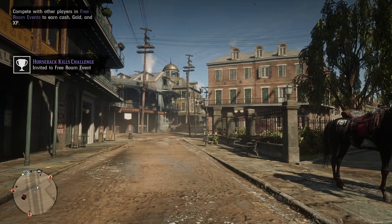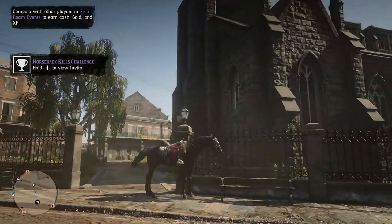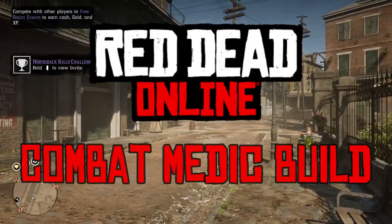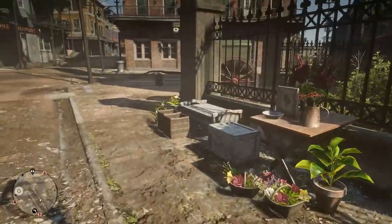Hello everyone and welcome back into another Dare to Game video. Today we're playing Red Dead Online and we're doing another ability card build. Today's is actually going to be a team medic — a combat medic for when you're playing any posse-based group events. The one that comes to mind for me is Call to Arms.